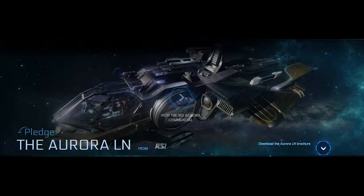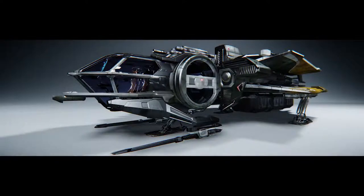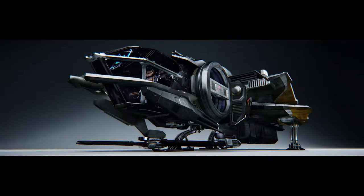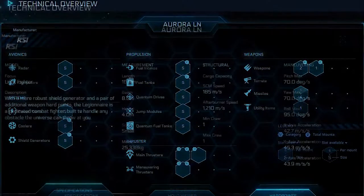So what is CIG's take on the Aurora LN? The 2944 Legionnaire model of the tried and true Aurora spacecraft is here. The Legionnaire is the roughest, toughest Aurora yet, capable of mixing it up with skilled dogfighting or safely carrying a pilot to the edge of the known universe. The most trusted line in spacecraft just got better. So where can you buy the Aurora LN? I'll provide a link in the description below.